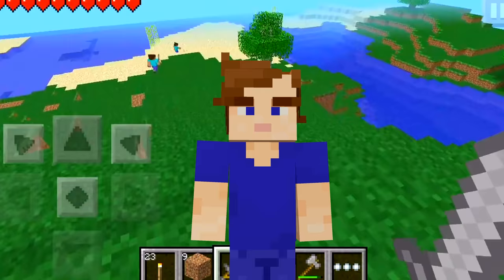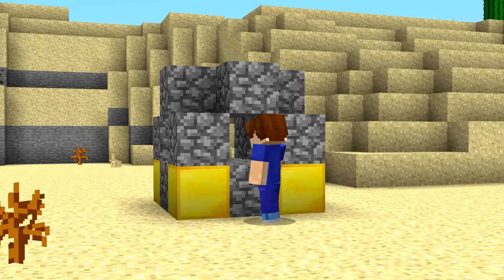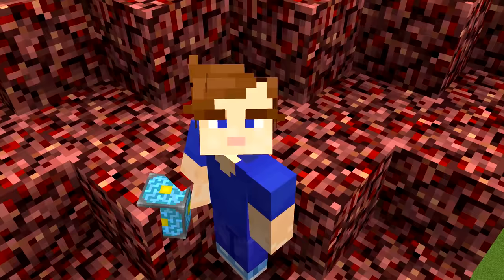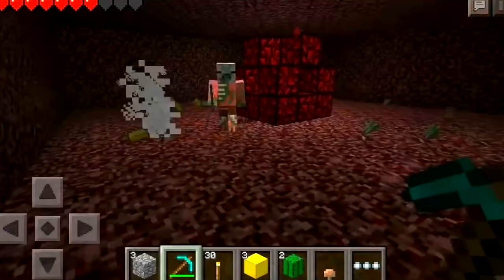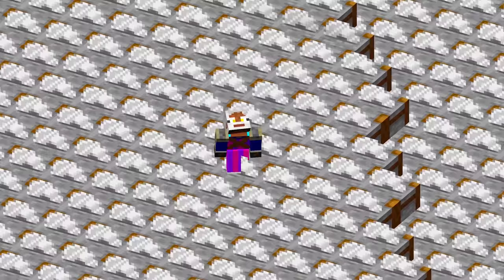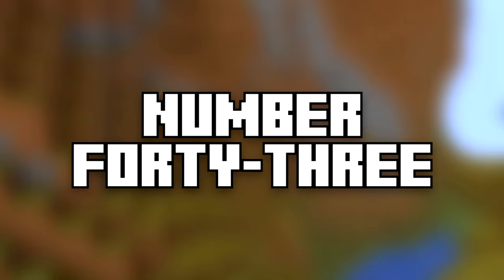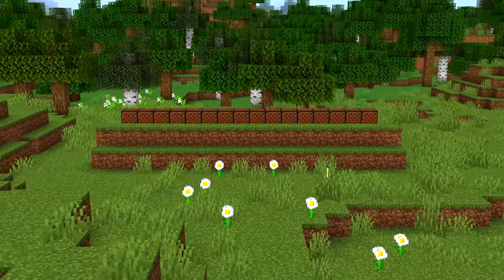Number 42. The old days of Pocket Edition. This version from nine years ago had a bunch of blocks that we don't have today. The nether reactor core, crafted like this, would generate a nether spire with mobs and items inside. Glowing obsidian would also show up. The stone cutter looked like this, and was added so that the crafting menu wasn't too full. Then Mojang decided to remove it for four years.